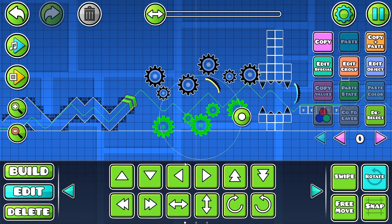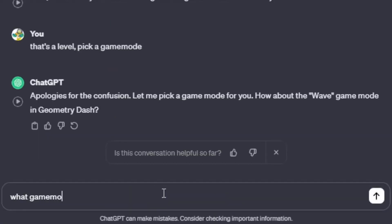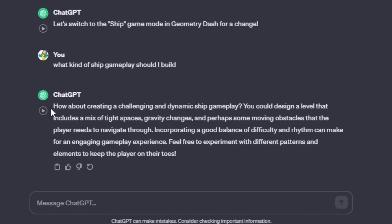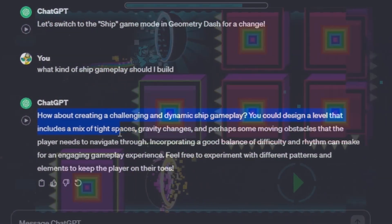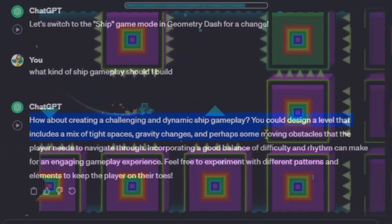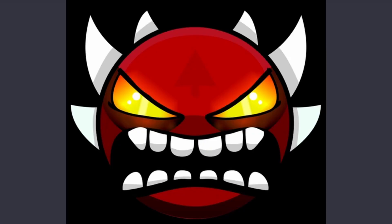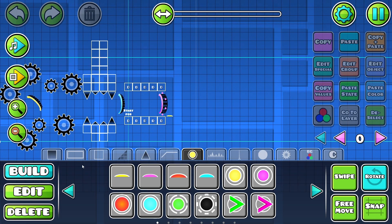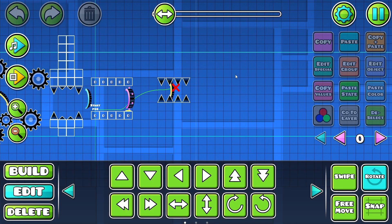I think I'd like to change game mode out there and I'll need to nerf this a bit. Let's just move some of these down a bit like that. All right, what game mode should we switch to? Ship. How about creating a challenging and dynamic ship section — you could design a level that includes a mix of tight spaces, gravity changes, and perhaps some moving obstacles. Oh no, it wants me to make an extreme demon.